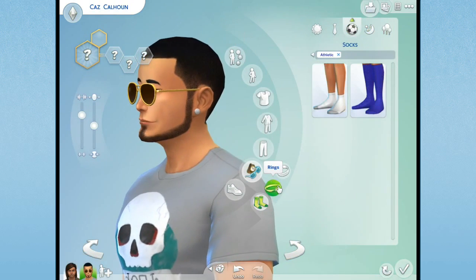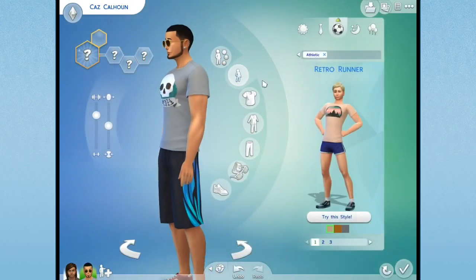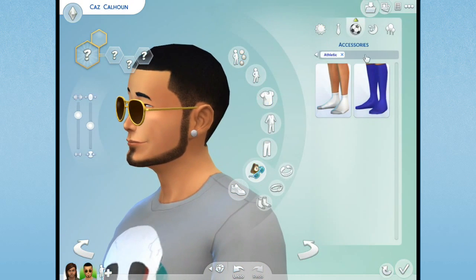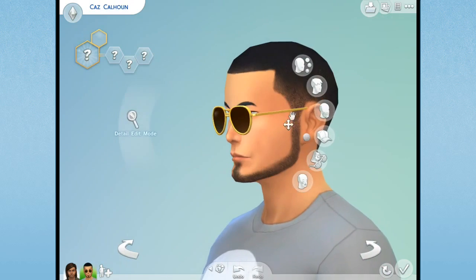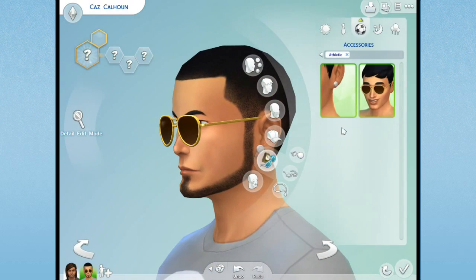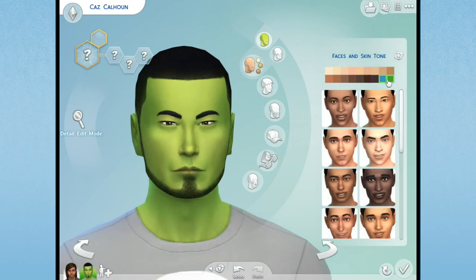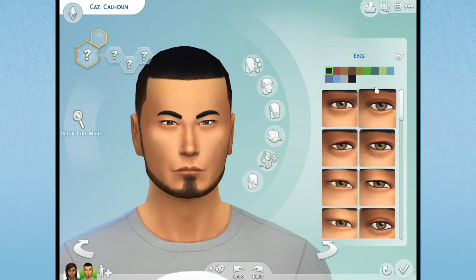He doesn't have those earrings in - except when he's working out, which is not happening dude, we're taking them off because you're gonna get hurt. There are actually two different places for accessories. In the old games you'd just click on an item to take it off, but in this one you have to click the little X. Now we're gonna give him green eyes - not green skin, undo button to the rescue again. That undo button is very very useful.